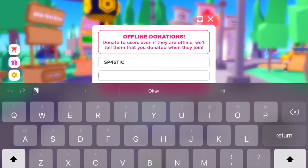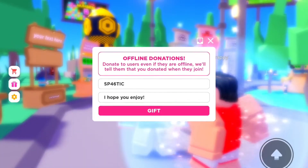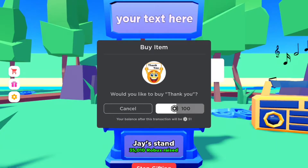You can enter their username and write a message to them. After you press gift, it will teleport you to their stand. You can choose the amount you like — in this case, 100 — and you can just gift it to them.